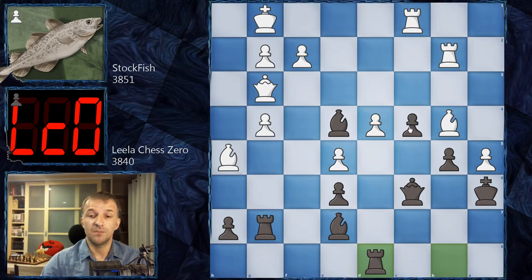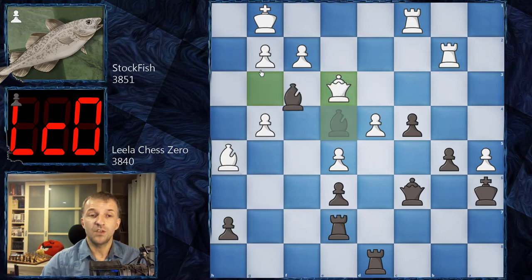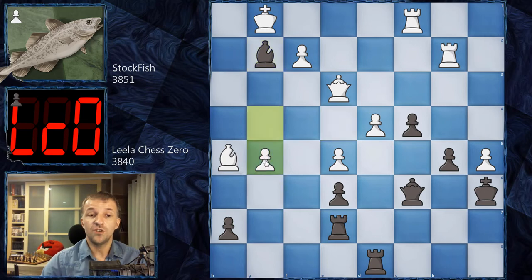We have Rd8, attacking the pawn on d4. How to defend that? If white moves the rooks, they cannot block the pawns and those pawns can be very annoying and deadly. First Be7, exchanging the dark-square bishops. Now Rxe7, and here Stockfish decided okay, this pawn is more important — Qe3, and we have Bg2. So giving up this pawn, and now g5 locks the pawn on h7 but also frees the bishop.